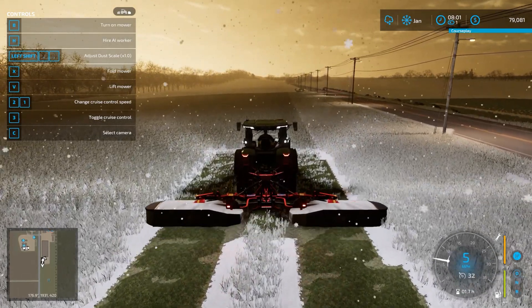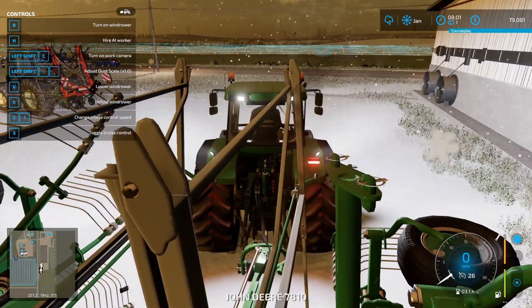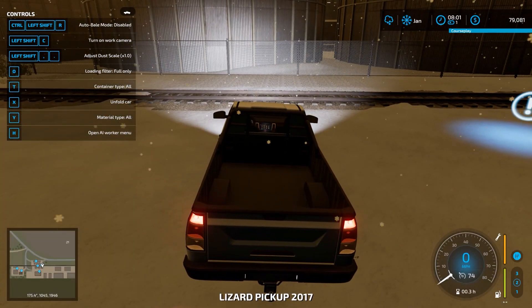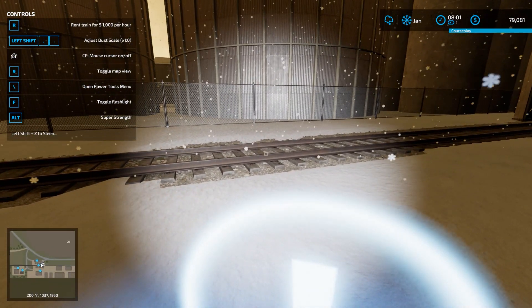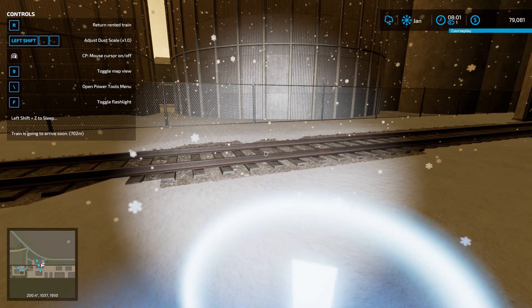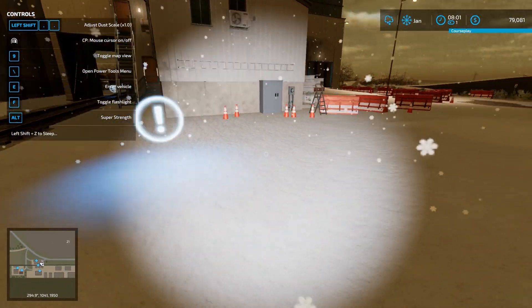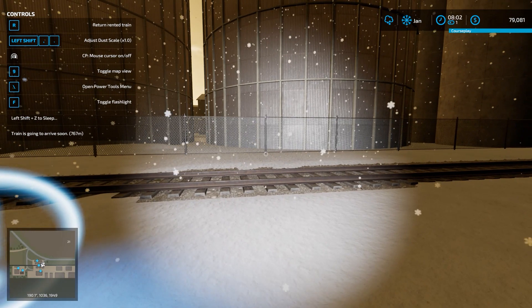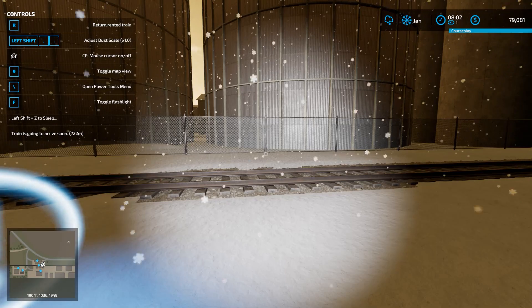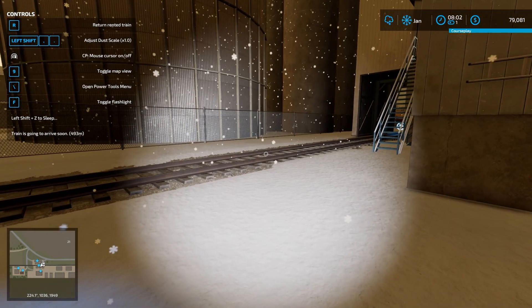I don't know where the field is — I think it's right there. Everything's lined up, ready to go. Set the Course Play deal and I've got to double-check the width. I have a whole bunch of corn, I think, to sell. So I'm renting a train. I assume he shows up here. We are at peak price — yeah, it's dropping slowly. We just dropped under peak, but it's still pretty good, and I've got a lot to sell so I'm going to make a lot of money, I hope.